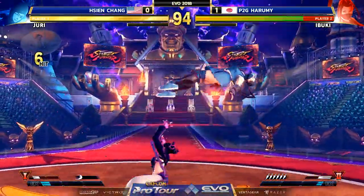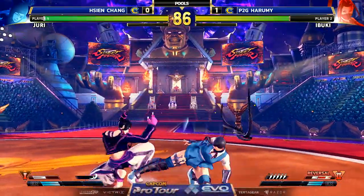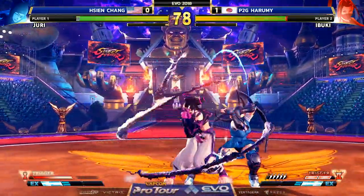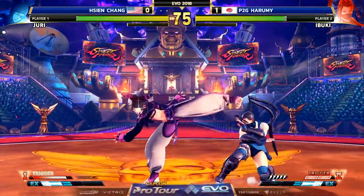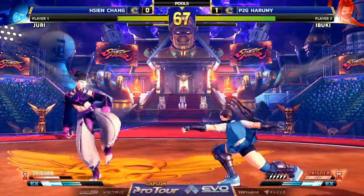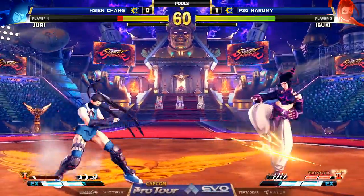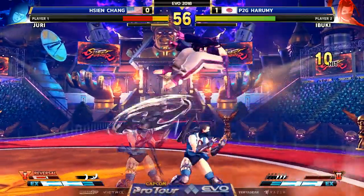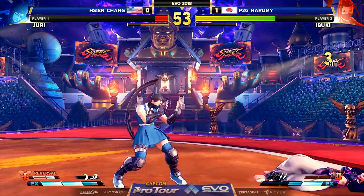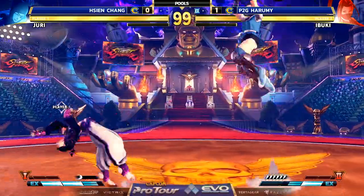After a great start from Sien Chang, much like this one here, he's dealing with these mix-ups. Right now I like the decisions from Sien — picking and choosing the right places. Nice, gets underneath, out of danger. Oh, gets caught. Nice anti-air. It's not looking good for Sien. He has to wake up. Harumi looking clean — she's getting the job done and the mix-ups are paying off.